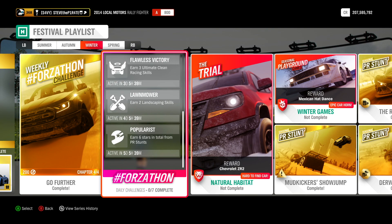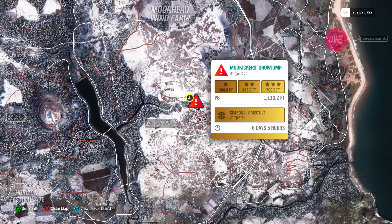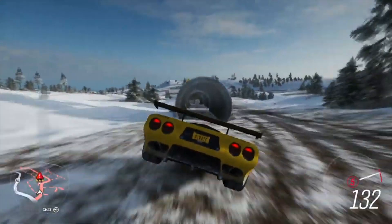For six PR stunt stars, just do danger signs until you've got all six — dead easy, job done. Next is the Mudkicker's show jump, which I will link a video guide to in the description. The target distance is over 715.2 feet, and my personal best is over 1,000 feet, so this one is really easy as long as you pick the right car.